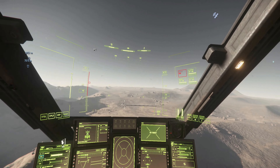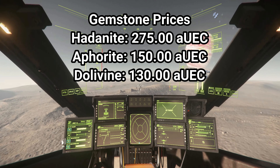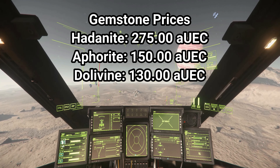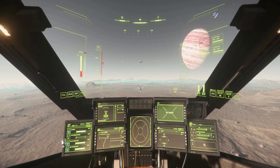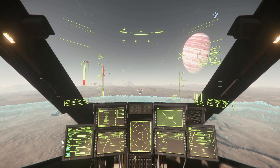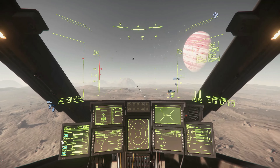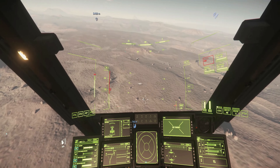Once you've spotted gems within 5,000 meters on your HUD, head toward them. With Hadonite being the most valuable gem at 275 AUEC per unit, it's worth making sure you focus on that. For Amorphite or Dolivine, don't stop for anything less than a five-cluster deposit as it simply isn't worth your time. Gemstone deposits can spawn anywhere from one up to 14 deposits on one patch — obviously the more the better. Pick a heading and move in that direction until you find something.